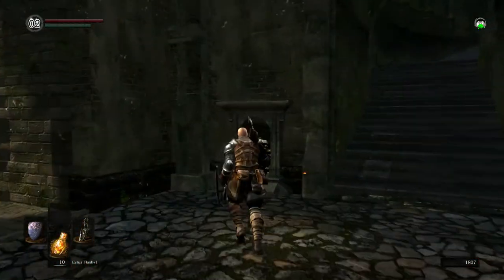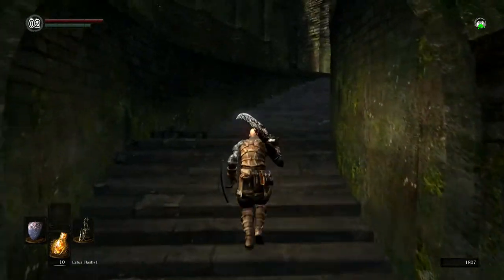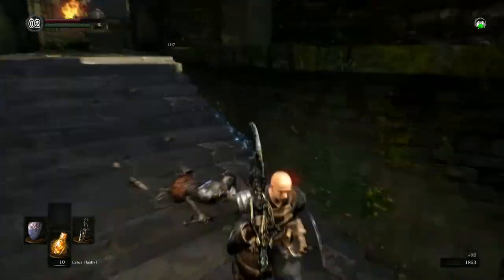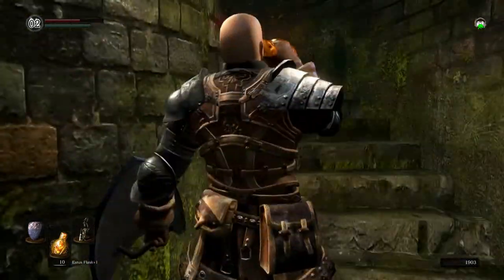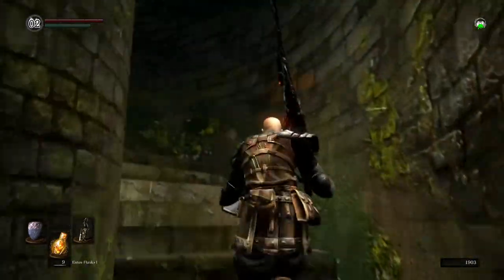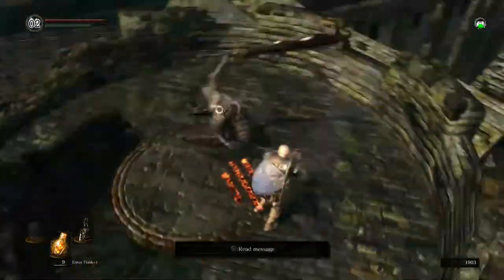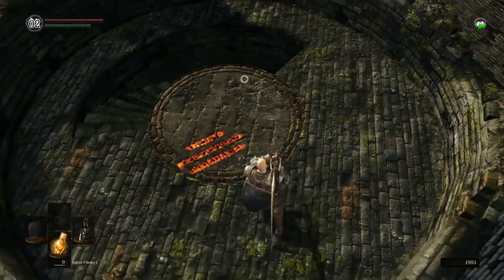Alright, let's move on. I already opened it. I want to kill the Black Knight up there too. I can one-hand it! Holy shit, that's so cool. Alright, he's the easiest one to parry. He just needs to come back up here.